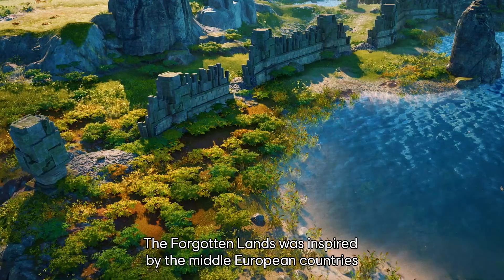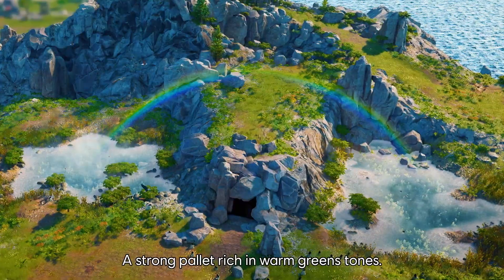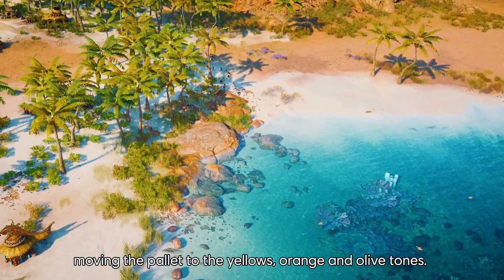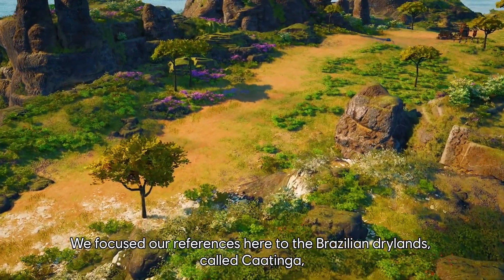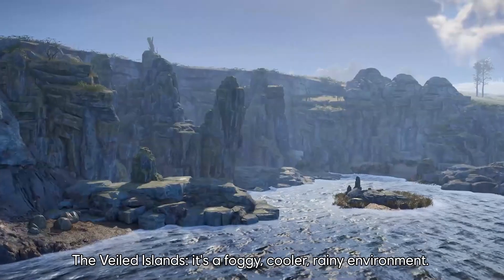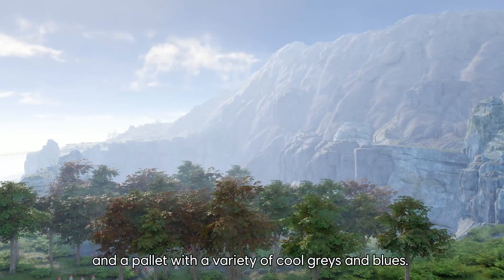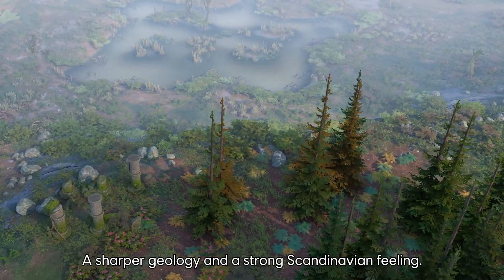The Forgotten Lands was inspired by middle European countries with their crystal lakes and waterfalls — a strong palette rich in warm green tones, a classical setting environment. With the Cursed Lands, we bring players to the warm south, moving the palette to yellows, orange and olive tones, drawing references from the Brazilian dry land called Caatinga, as well as Samoa, Fiji and the Pacific Islands with their paradisic beaches. The Veiled Islands is a foggy, cooler, rainy environment where players will find dark forests, swampy areas and mystical places, with a variety of cool grays and blues, sharper geology and a strong Scandinavian feeling.